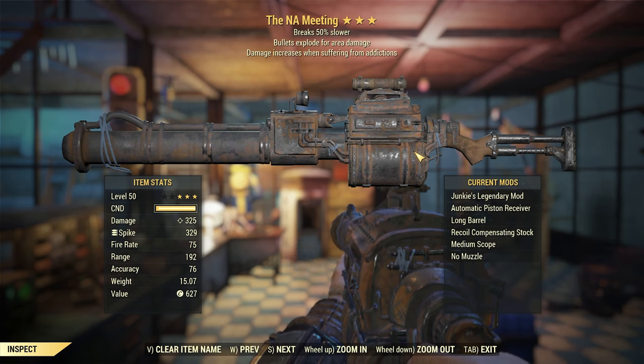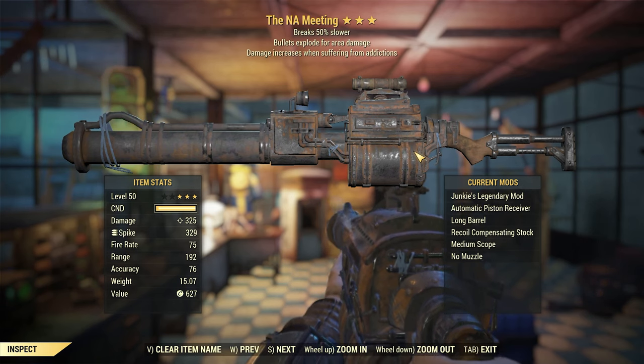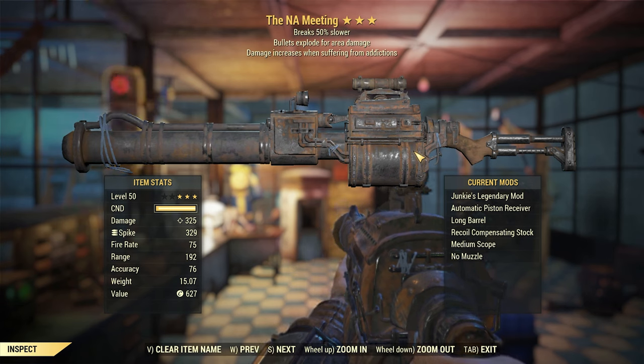I'm trying my hardest to get another quad one because I just want a quad one on my PC account. I'm a Junkies build currently. I've been messing around with some Junkies weapons — I had that Junkies Explosive Gat Gun on my channel about a month ago. I've been running around with that, so Junkies Explosive Breaks Slower Railway is the best Junkies Railway you can get.